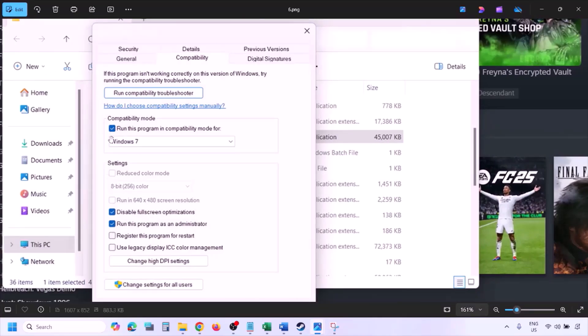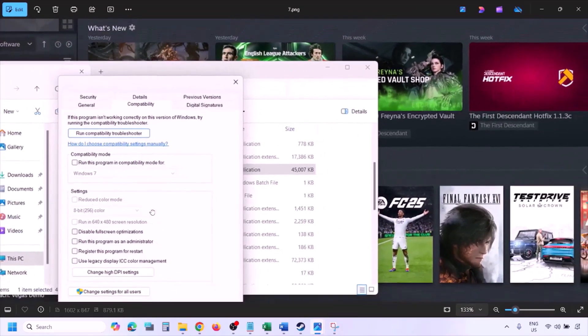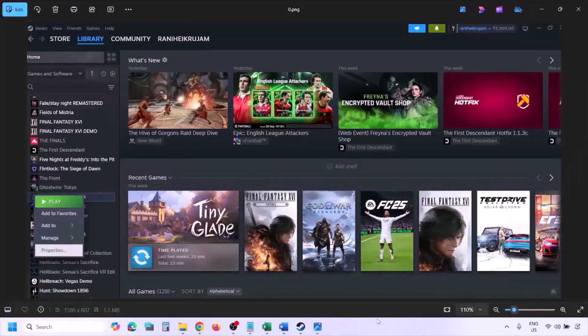If you have put a check on all these boxes and it's still not working, uncheck all the boxes. Make sure you hit Apply and then click OK. Now the next step is to verify the game files. Go to Steam, click on Library, find the game in the list, and right-click on it.